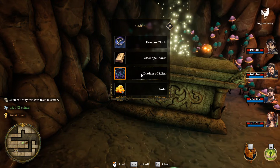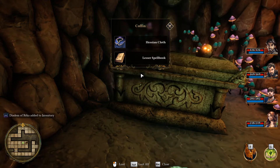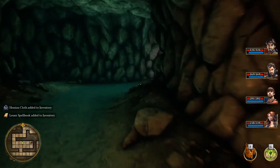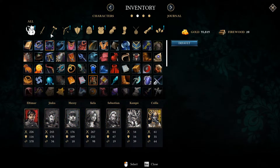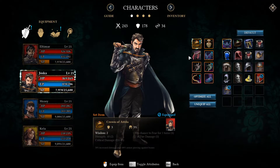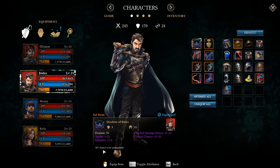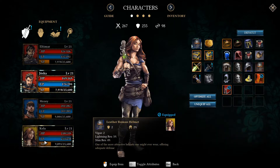We get the Yedidim of Rekha, gold, Kessian cloth, and a lesser spellbook. So there we go - we've completed this zone. We also found the last piece of the Rekha set, so we can throw that on. Even though technically he has the crown of Attila on, which really he shouldn't. But there we go - now he has the full Rekha set.